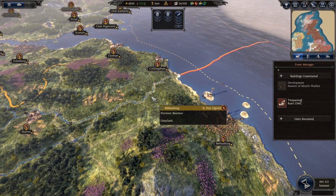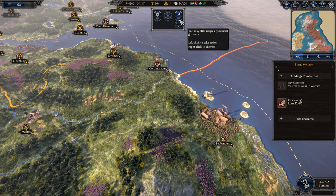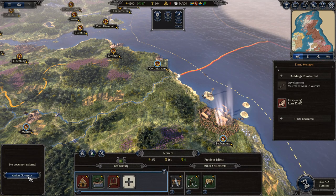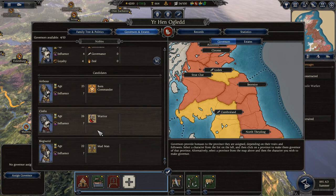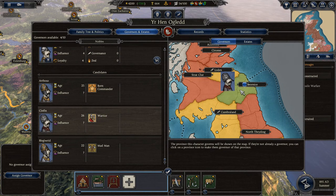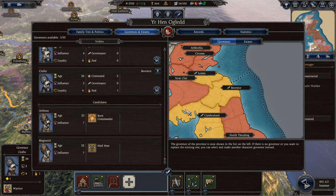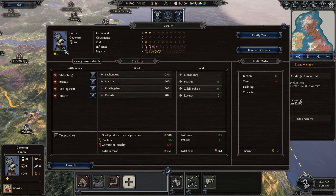Internal politics. Any new province you gain control over can gain tremendous benefits by assigning a governor. Apart from the notification you receive at the top, you can click on any city in the province and assign a governor using the bottom left option. Governors level up like generals, improving the province in various ways through followers, including public order benefits, better tax income, better campaign movement through the region, and more. They also gain traits like generals do, which provide various benefits or potentially trouble.